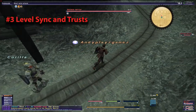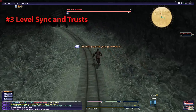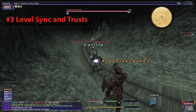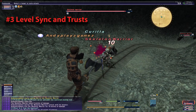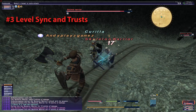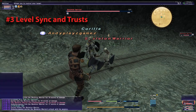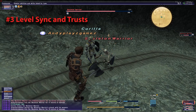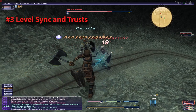Also, trusts can be attained at level 15. You can do one of the new custom quests in a starter town, which includes a cool custom solo fight. At level 15, you can get one trust, and each town will give you a single, predetermined trust. At level 40, you can do a third quest in the Trust Quest series. That gives you access to call a second and final trust, but also opens up the option to get most of the various obtainable trusts in the game.